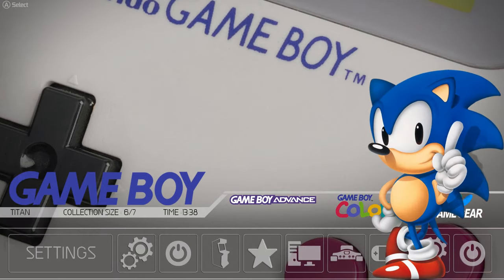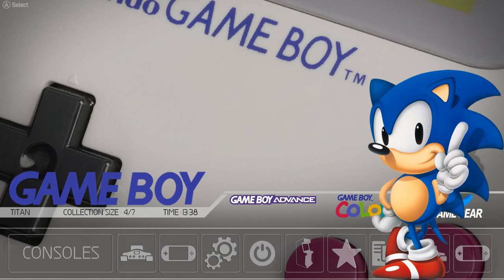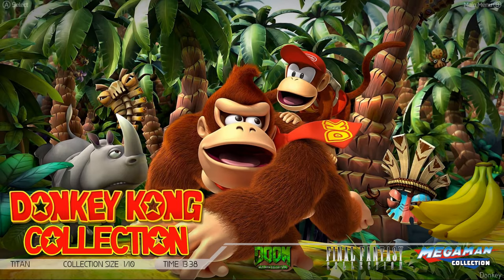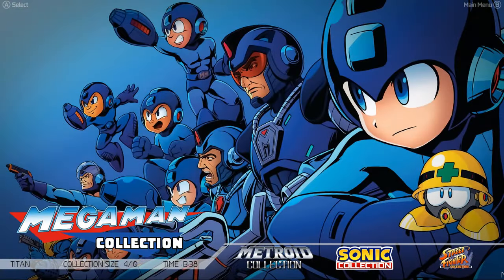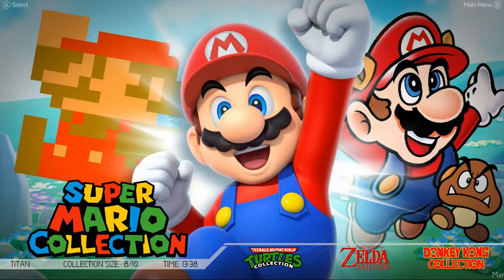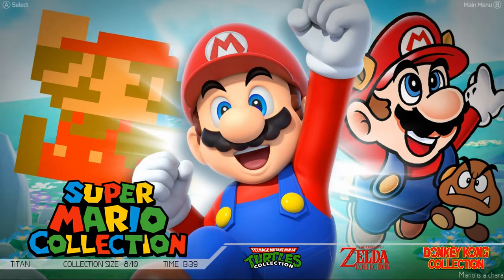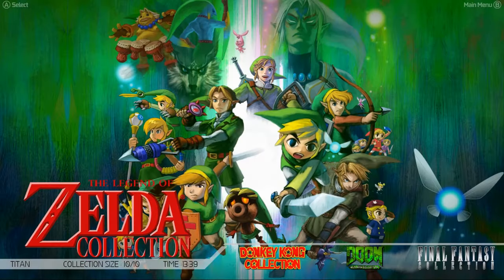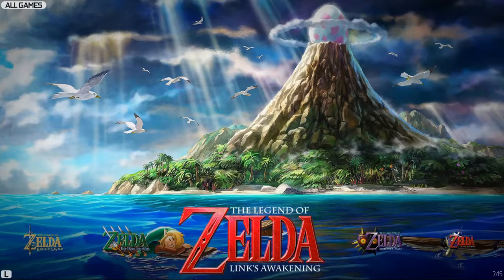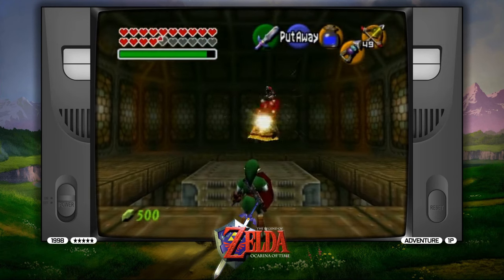Back out to the main menu — there's Settings and Collections. The Collections section puts all the games for a particular franchise from across different systems into one place. We'll go into Zelda here: you've got the SNES Zeldas, the handheld Zeldas, Nintendo 64, and then Wii and Wii U. The Super Mario collection works the same way.